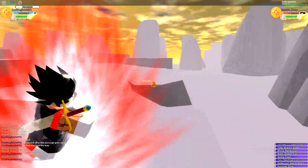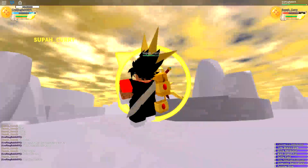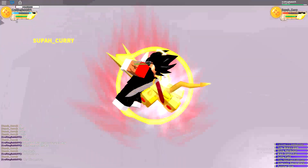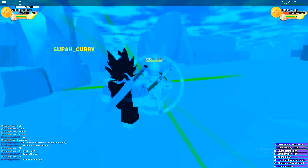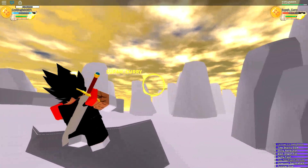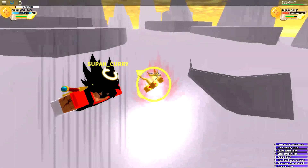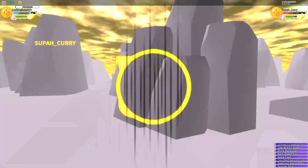Moving on to number six, we have a move added a couple months ago called Time Skip Icy Glare. This is a really good move to use in combos. It activates a time skip type of mode and turns the screen a bluish-grayish, like a light blue color. It does a lot of damage.